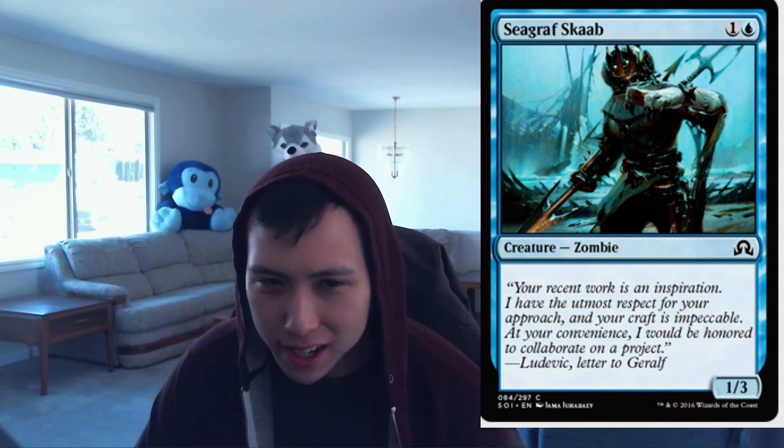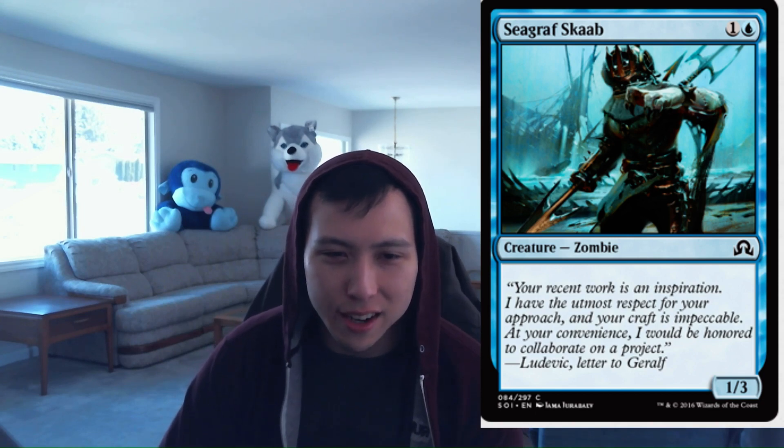Seagraf Scab: 1 blue, 1 colorless, a 1-3. The one thing this card has going for it is that it's a zombie, so it gains synergies from zombie-matters cards. But I assume this is going to be filler. You probably want this in your mill decks since it comes down early and can block the random bears of the format. It's not entirely unplayable but it's not great. Seagraf Scab: 1.5.